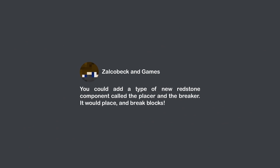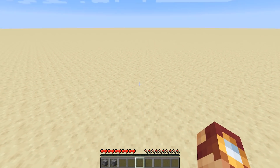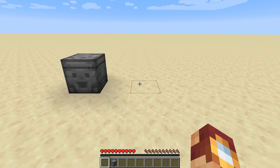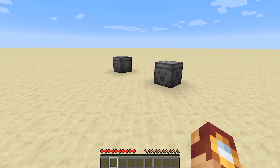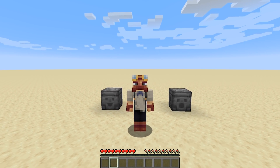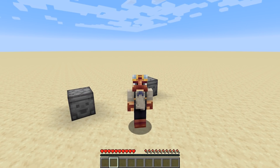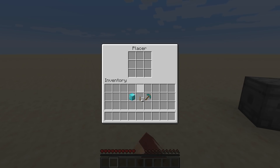Zalcobeck Endgame said: you could add a new type of redstone component called the placer and the breaker — it would place and break blocks. This is more like it! This is the placer and this is the breaker. Two blocks that look kind of identical, but they are very different — distinctively amazing in their own way. If these two blocks were added into Minecraft, redstone would be changed forever. Let me give you an example of how this could work.